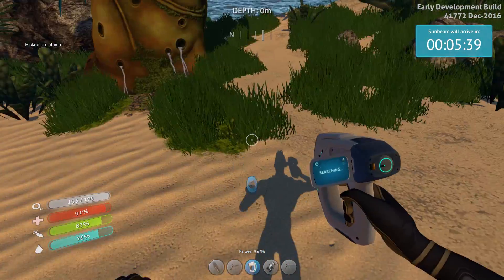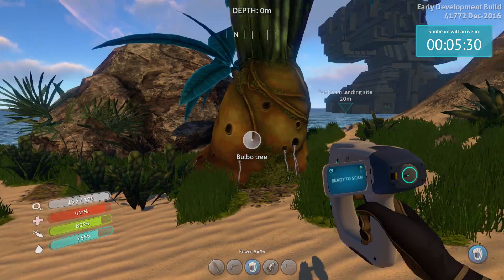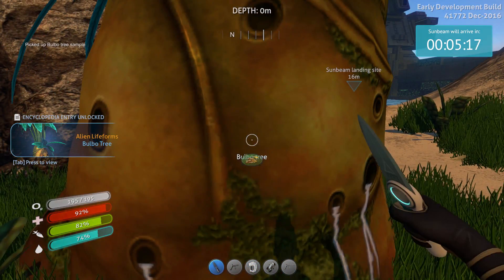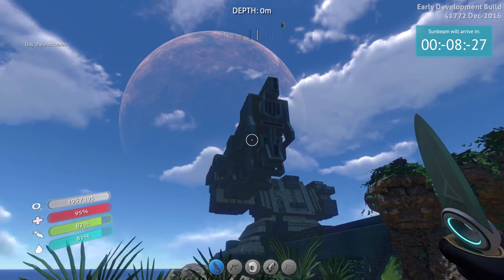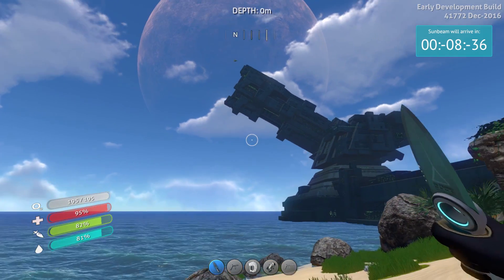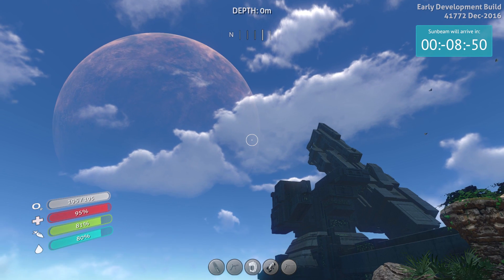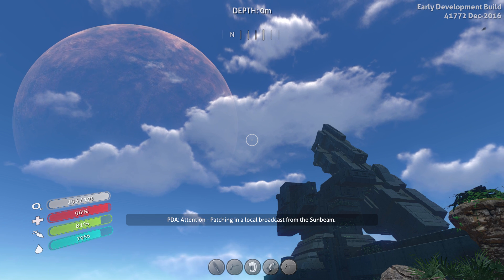Lithium! I might take that actually. There's grub on this island now. Bulbo tree - this gives you loads of water and a little bit of grub. Let's chop a bit. Oh, peeps - I've just activated the day cheat to make it light, and damn it, it's activated the gun. Listen to that alarm! Minus eight minutes now. Attention - patching in a local broadcast from the Sunbeam.